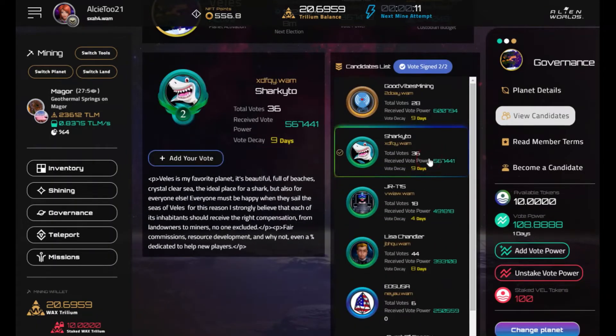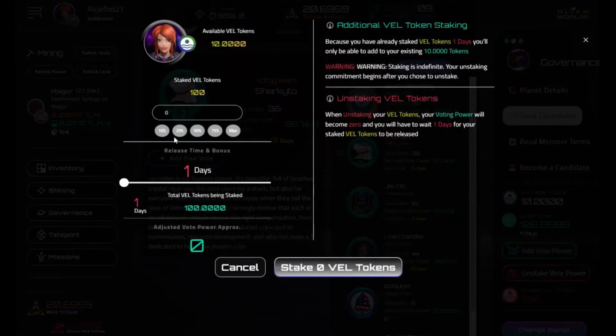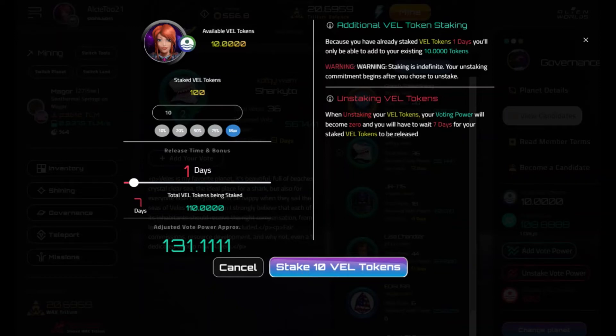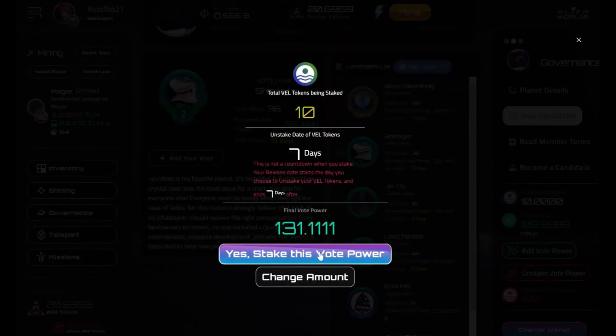I still have the same two candidates so I'm going to add my vote power. I'll pick a small time frame — let's do a week and come back in a week. Since I've already staked, I'll only be able to add my existing 10 tokens, which is why when I click max it only puts 10. So let me stake 10 more to the people I've already selected. Yes, I want to stake that — it'll ask you to sign again.